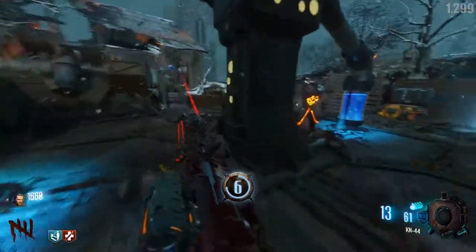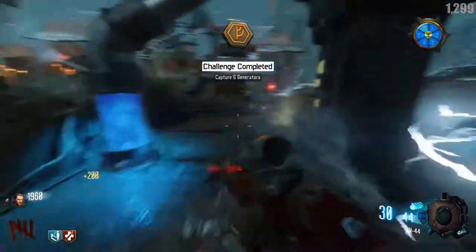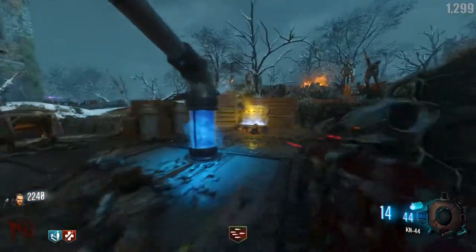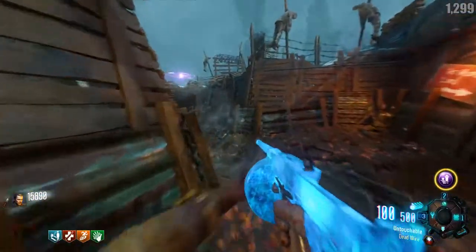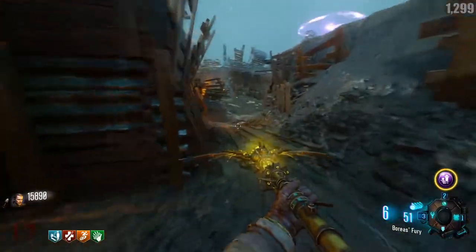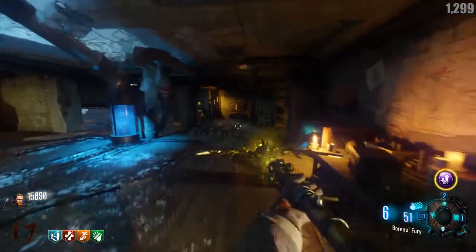The third challenge is to turn on all six of the power generators — basically turning on Pack-a-Punch — and this will award the player with a Max Ammo. The fourth challenge is the biggest of them all and will reward you with the One-Inch Punch and Thunderfists, so I'm going to save that for a different video which you can find on my channel.